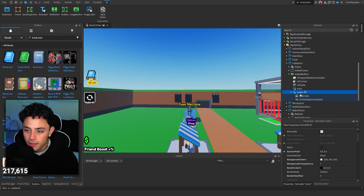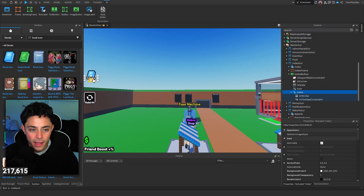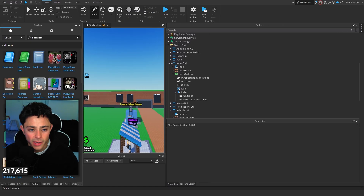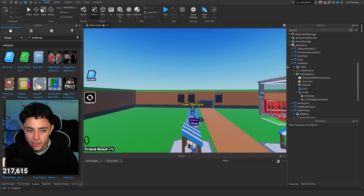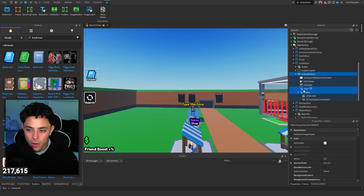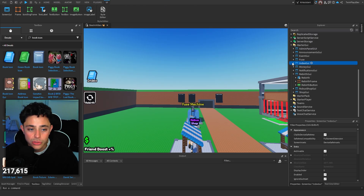So we'll do that, and then I'm going to bold this — make it a little bolder. That looks good. And then sometimes it's good to check if the size looks good. Yeah, that looks good. So we have it. I think it's just a little too small, so I'm going to grab it and do it a little bit more. So that should be good. Now that we have the index and the frame and everything, we can do the rebirth.